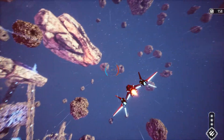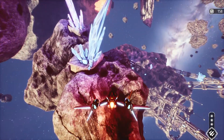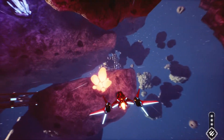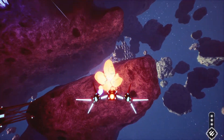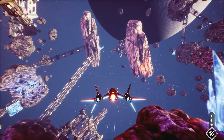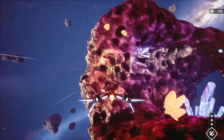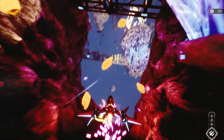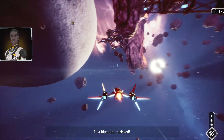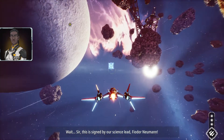Whoops. Pulling back on the right stick slows you down a bit, which is useful in situations like this, but only temporarily. That looks like a blueprint right there. And that also looks like a blueprint right there. This is signed by our science lead, Theodore Neumann.